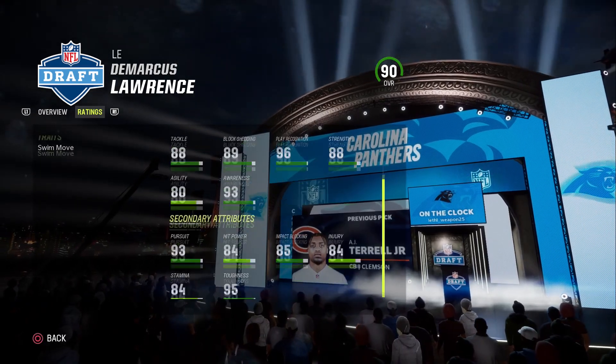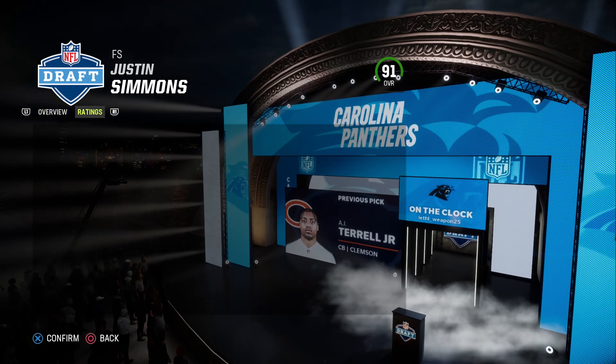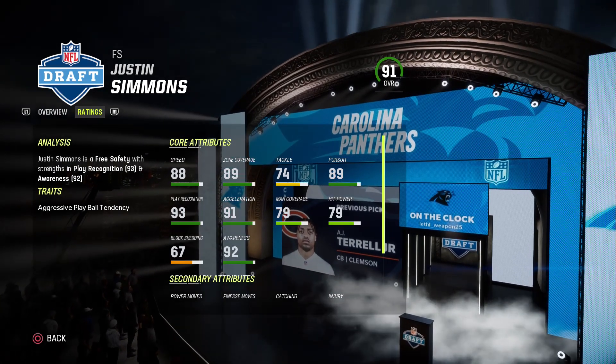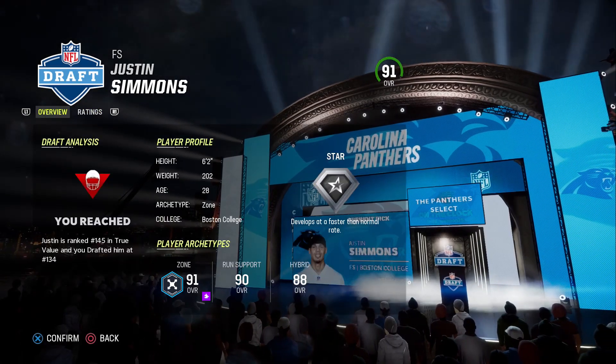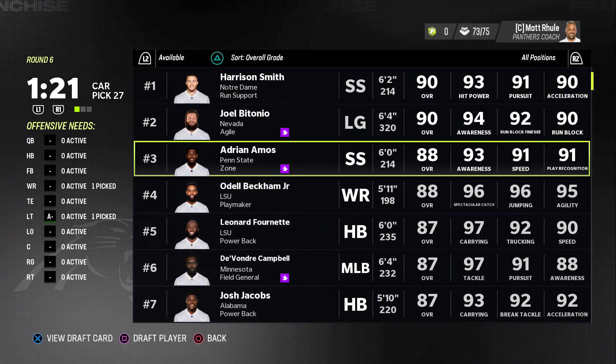D-Law, 96 play recognition — this would be a nice addition to the d-line. But let's wait, are there any other options? Justin Simmons also does not have any abilities but he's in the 90s. I have to take him — I'm sorry, Justin Simmons, he's just too good. Round number six.